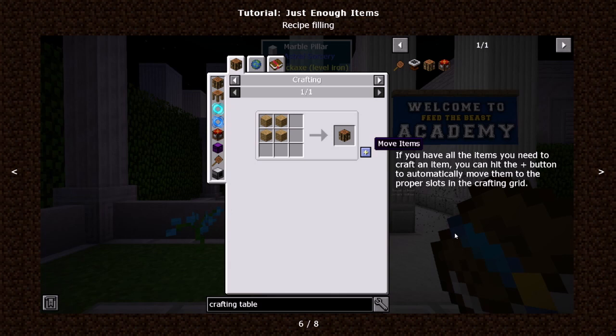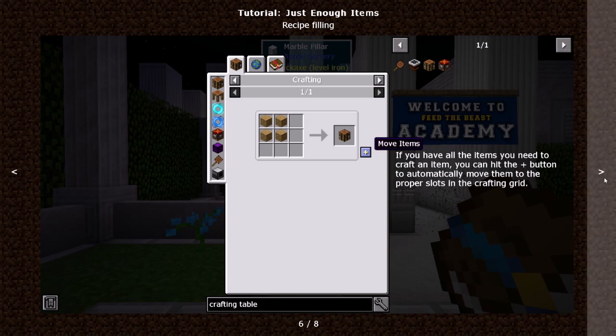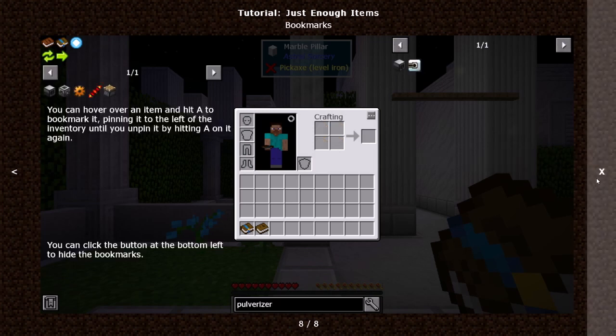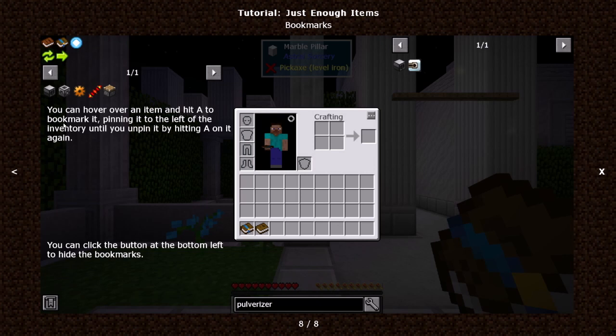If you have all the items needed to craft something, you can hit the plus button to automatically move them to the proper slots in the crafting grid — I do that all the time. It will also work with three-by-three crafting recipes when you're at a crafting table. You can hover over an item and hit A to bookmark it, pinning it to the left of the inventory until you unpin it. For example, I can never remember how to make a piston, so bookmarking is really handy.